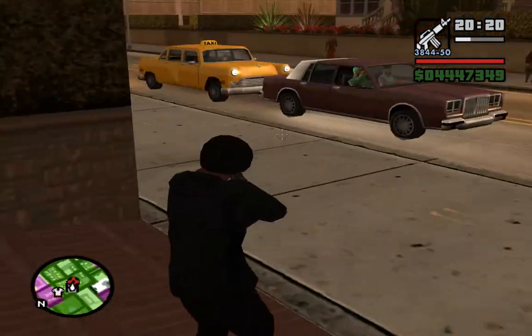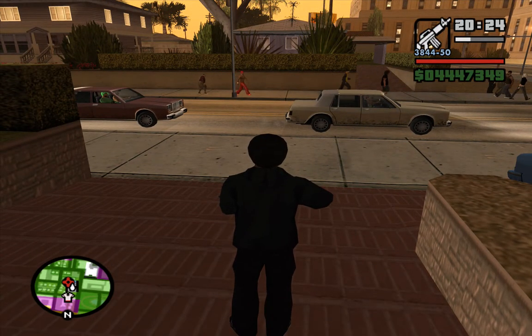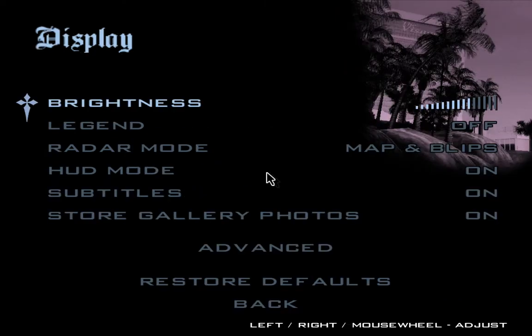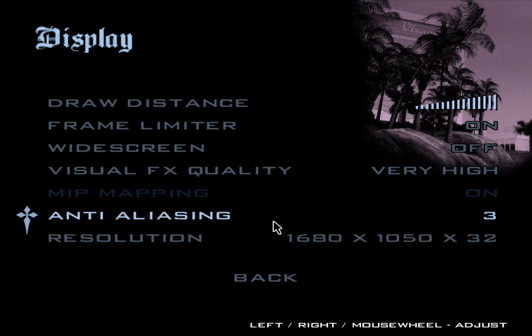The second bug is that your intro video doesn't work — you only get sound. You can fix this in Options, Display Setup, Advanced, and make sure Anti-Aliasing is turned off. Now your intro video will work again.